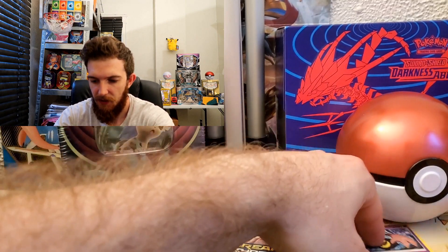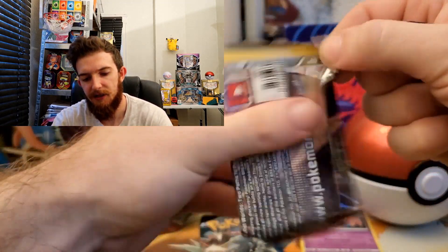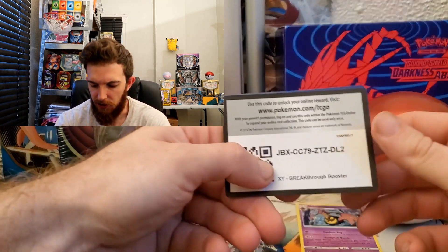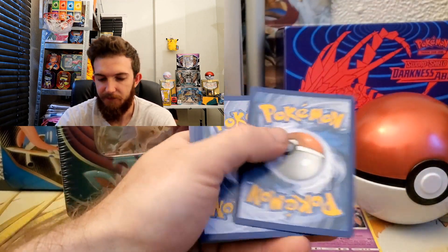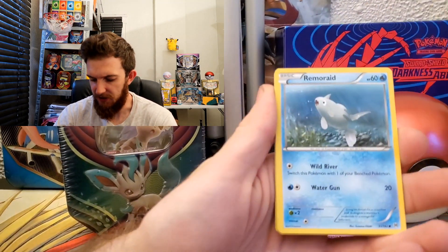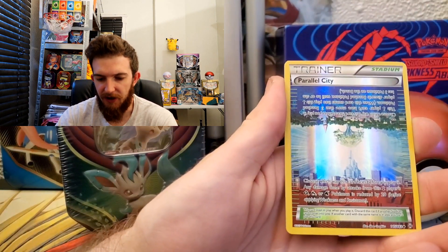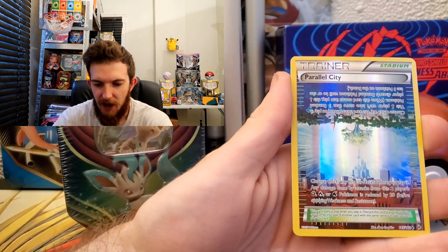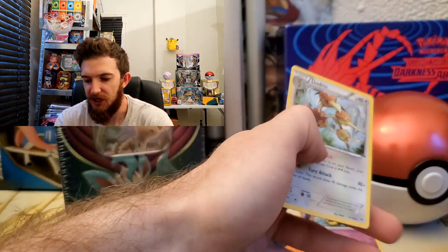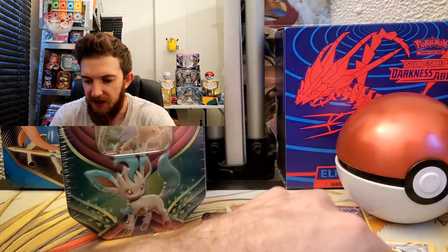Breakthrough next — there's your code card for that. We got Axew, Scatterbug, Teddiursa, Remoraid, Hoothoot, Super Rod, Spirit Link, and a reverse parallel city! Dodrio for the rare — not too shabby, but this reverse stadium card is pretty cool. I like that — very nice pull.